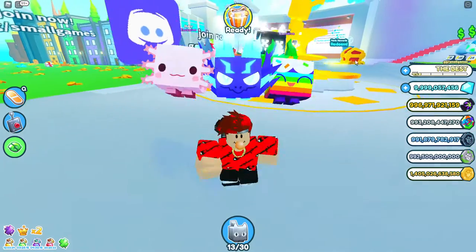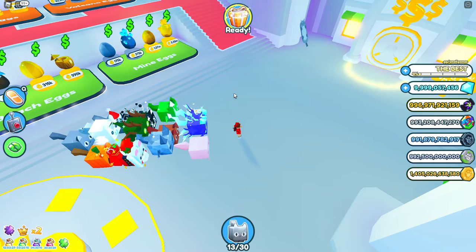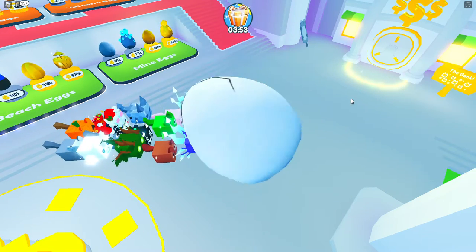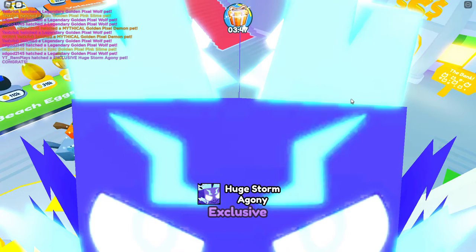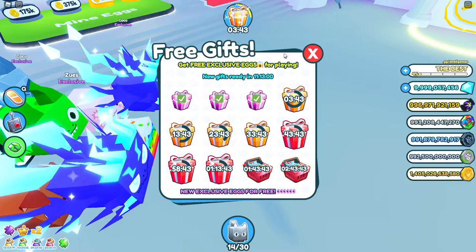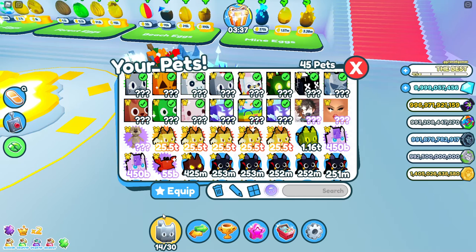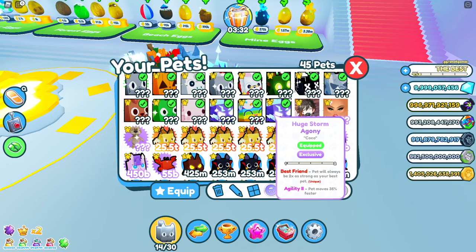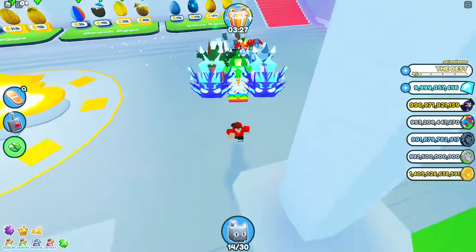Okay there we go - look at this, 13 different huge pets! Let's go ahead and redeem one from the gift. It's literally opening an exclusive - oh my gosh, we just hatched a huge storm agony! We just hatched another huge storm agony in Pet Simulator Z, guys. Look at this huge storm agony exclusive - best friend of the guild too!